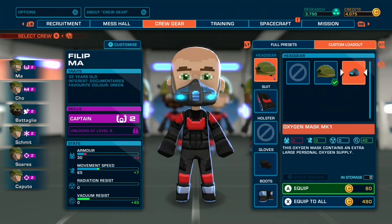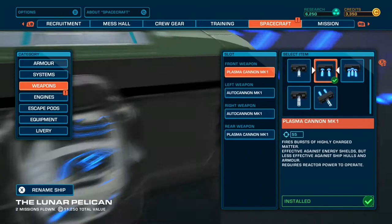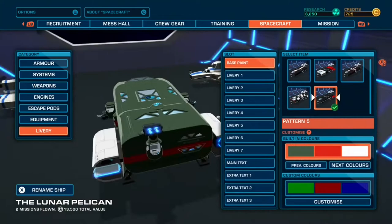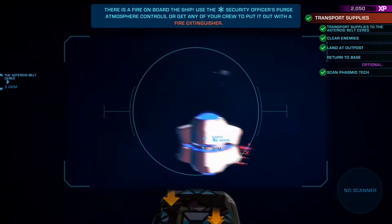You can make the crew your own — there are different loadouts, customizable equipment, and you can change their appearance and even their names. The customization doesn't stop with the crew; you can also customize the spaceship itself, including weapons, armor, engines, escape pods, and deliveries. You can change the outside, add stickers, or change the colors.